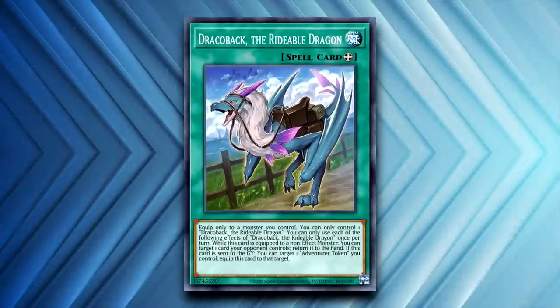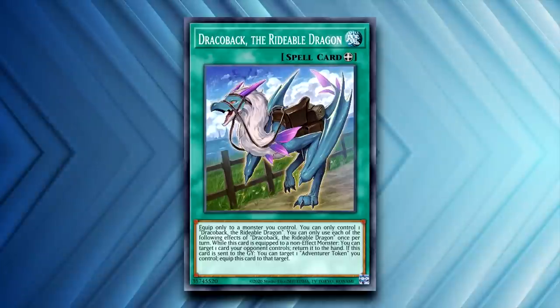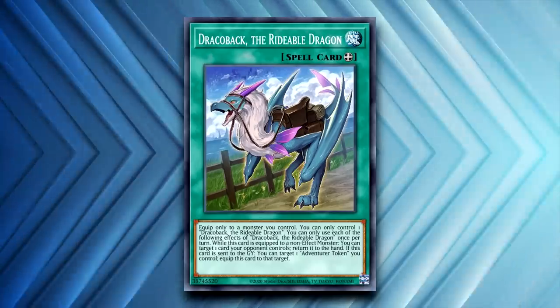The Adventure Engine is one of the most powerful and generic engines in Yu-Gi-Oh's history, and that's in no small part due to the large utility Dracoback the Rideable Dragon provides as a bounce spell and card advantage enabler.